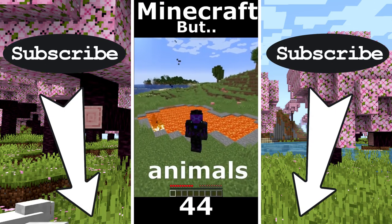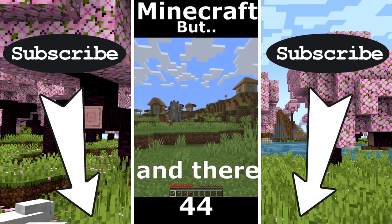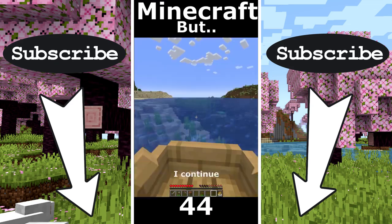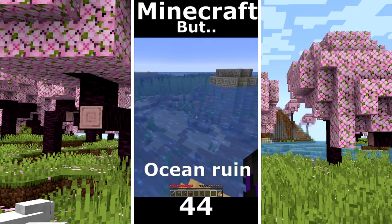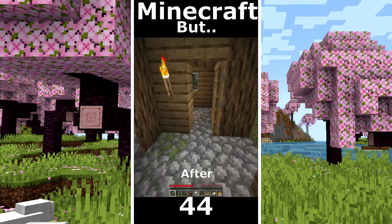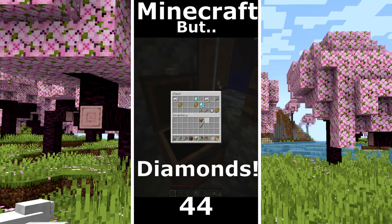Minecraft but I can touch animals. Firstly I took some wood. I make some tools. And there is a village. I took the hay bales. And I continue my journey on the ocean. That's really an ocean monument. Some ocean ruin. Treasure map but no diamonds. After a lot of time I hope to find diamonds.